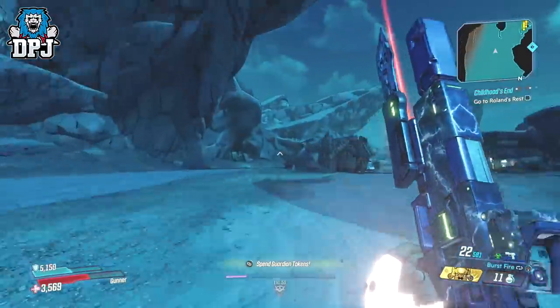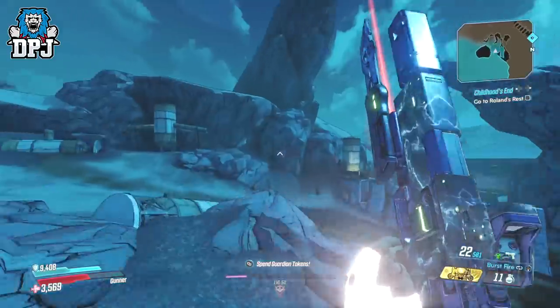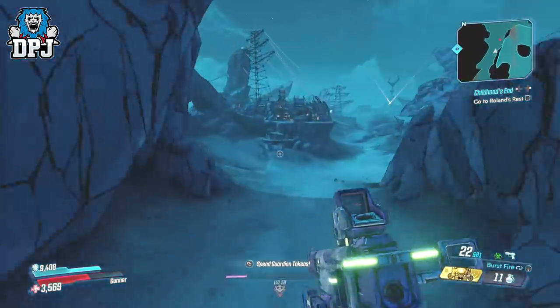And as this loops, it stacks the benefits the shield offers in terms of Fleet. So every time this loops, it stacks 10% movement speed, resulting in outstanding results which you can see on screen now.